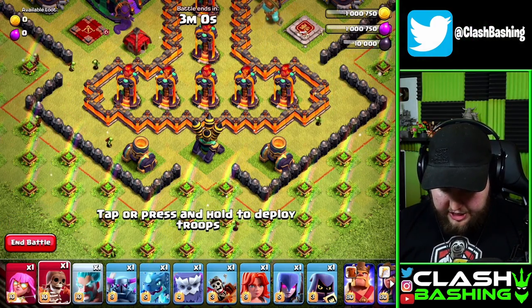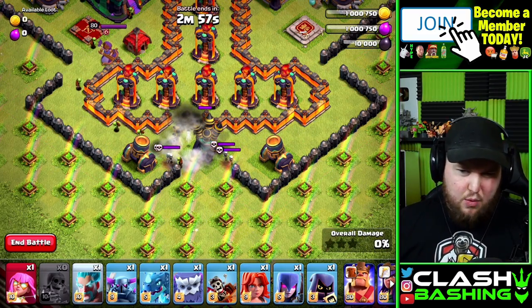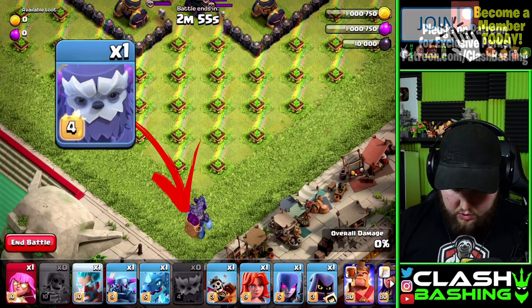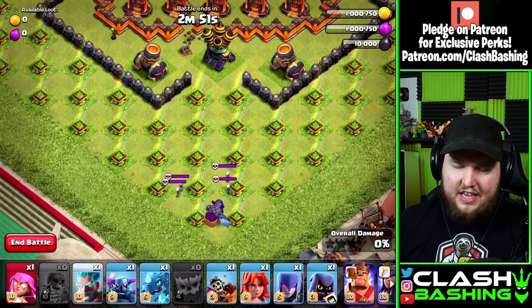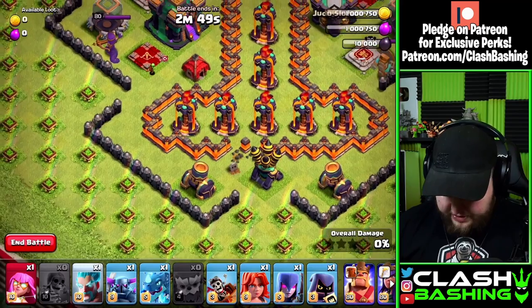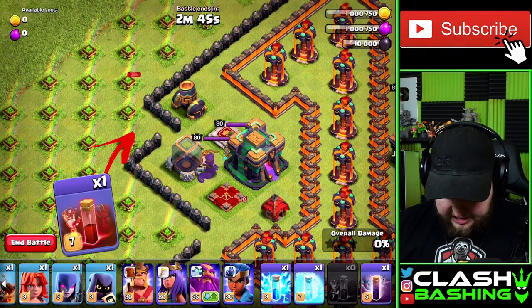We're going to start on the bottom of the base. We're going to use our super wall breaker right here — we're just looking to get a little bit of damage on the air defense. If we get that wall open, great; if not, not the end of the world. Next we're going to put the yeti at the bottom here just to take these skeletons out, and then the yeti is actually going to go ahead and get that air defense out. Then we're going to come over to this side and put in a skeleton spell and let a few skeletons spawn.